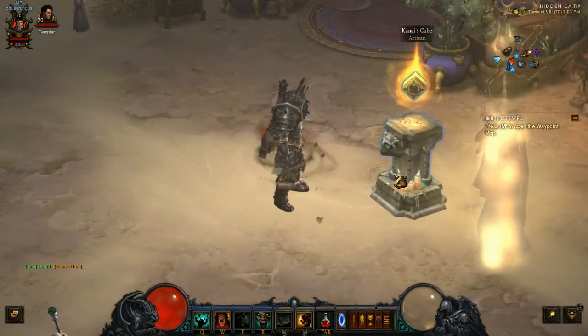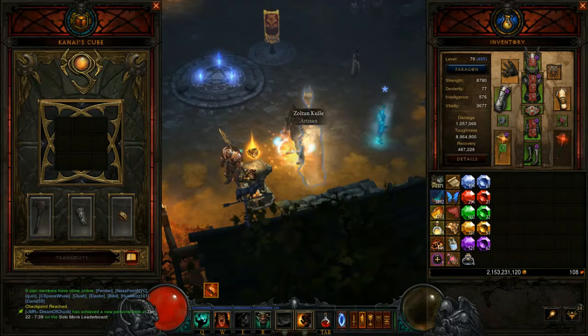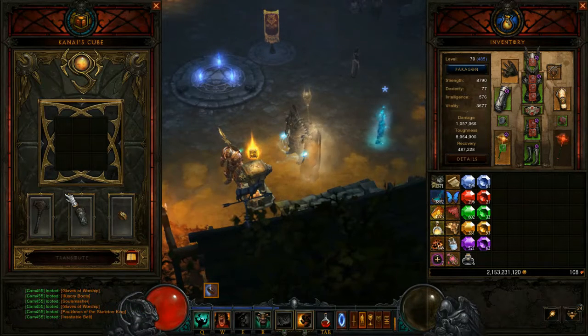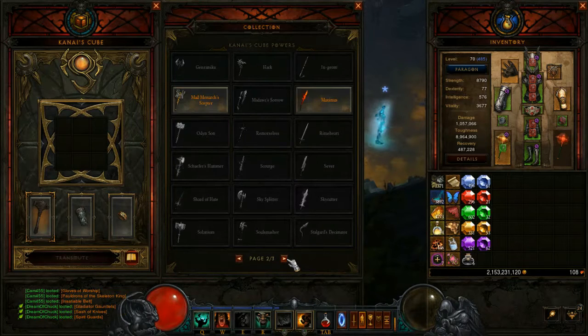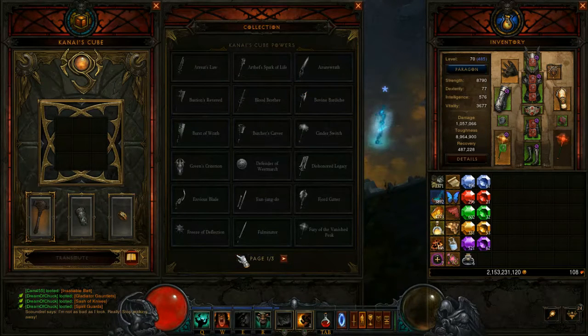For the Kanai's Cube — the cube wouldn't open for me but we've changed acts and we're back. For the weapon slot, you want a Furnace — you get 50% damage against Elites, which helps since this build struggles with Rift Bosses. If you don't have a Furnace, maybe go with a Maximus just for the Demonic Slave, or maybe a Bovine Bardiche — but mainly you want a Furnace, so strive for one.